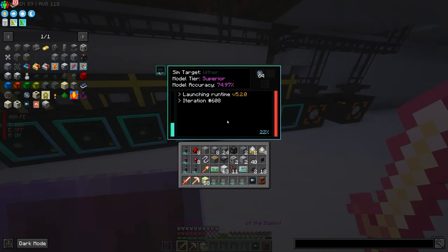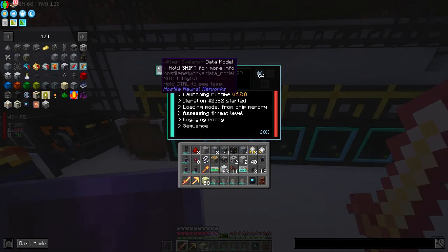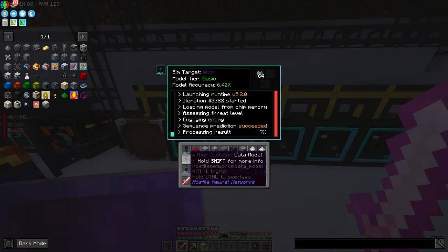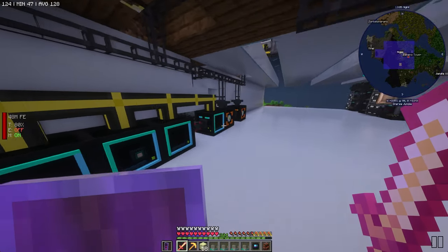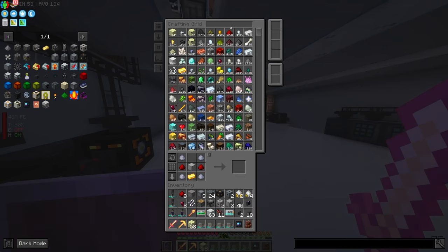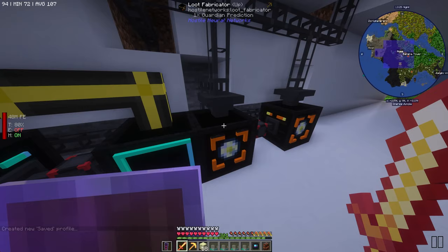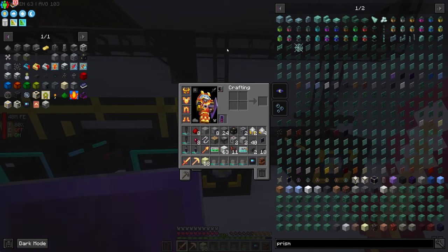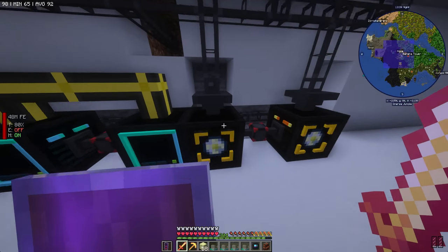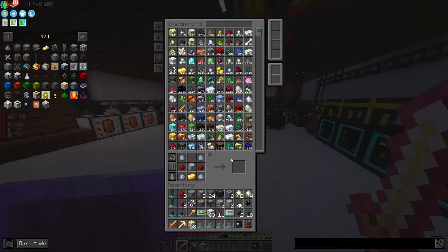We have four of these. Let's go ahead and replace one of the wither skeleton ones. I would like to get some glowstone coming in. Let's replace both of these right now. We don't really need the skull fragments at the moment. We do need the nether stars though, so we'll keep those going. We'll keep the guardian going too. We have a ton of crystals — we'll change it to guardian spikes instead, since you can turn spikes into both prismarine shards and crystals.